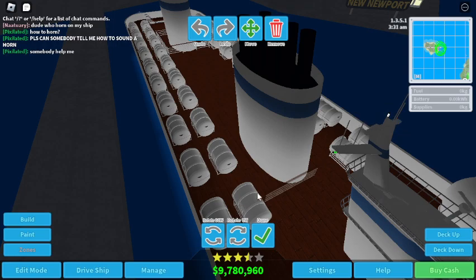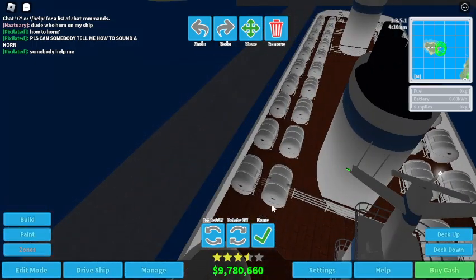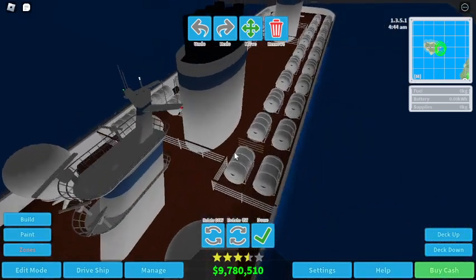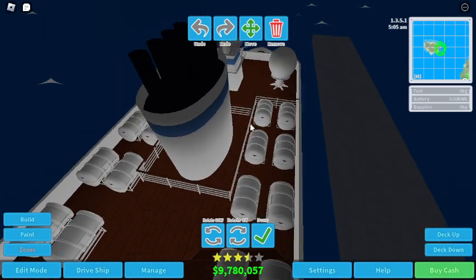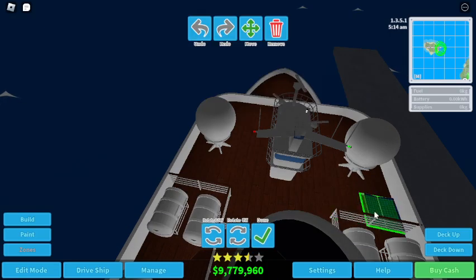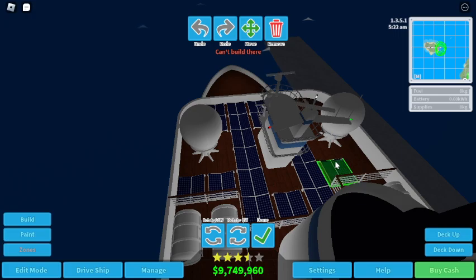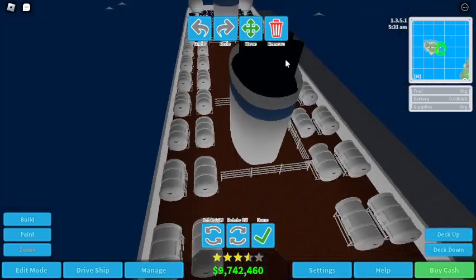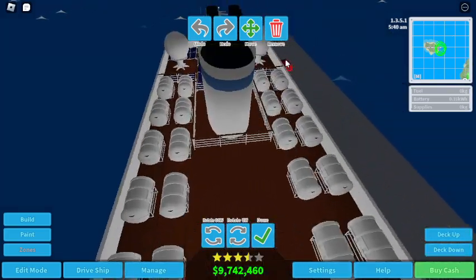We'll put railings so no one trespasses beyond this point. We also need solar panels — obviously. The 35-kilowatt solar panels. I've done this before where I put two funnels instead of one big funnel at the back, because I feel like it looks good. Like the Disney ships look good because they have two funnels — basically copying them, but don't tell anyone.